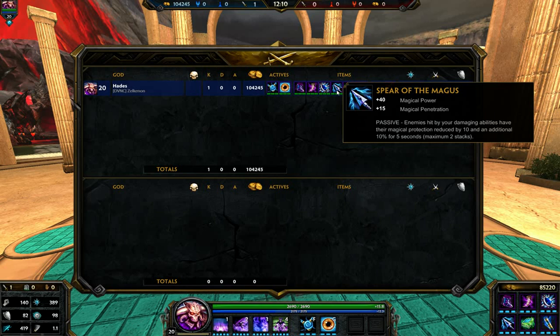Next up we have Spirit Magus, which acts more as a penetration item as well. We have a base 15 Magical Penetration. With the passive, it works the same as Void Stone — when you start your damage over time ticks with your ulti, it reduces the enemy's Magical Protection. So all three items — Bancroft's Talon, Void Stone, and Spirit Magus — just make your ulti so much stronger: lowering their defense, more penetration, and if they try hurting you, you're going to hurt them even more. This makes your ulti a really deadly weapon.